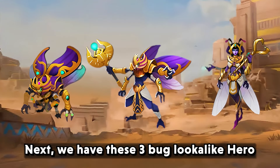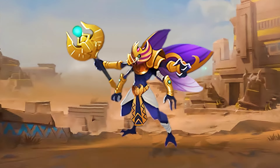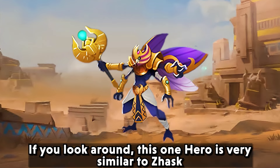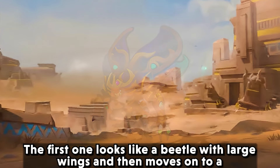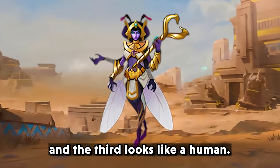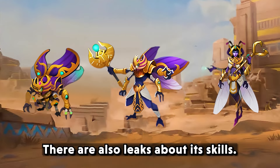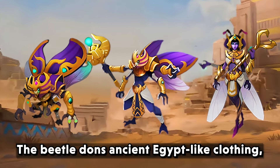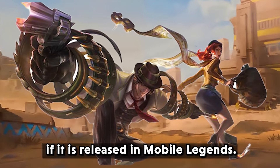We have these three bug look-alike heroes. You can feel the atmosphere of Egyptian civilization when you see this hero concept, even though the design is quite horrifying. This one hero is very similar to Jask but with a different feel. The first looks like a beetle with large wings, the second like an evolution from a beetle, and the third looks like a human. The name of this hero is still unknown, but there are leaks about skills. This hero may have some connection with Khufra and Esmeralda if released in Mobile Legends.